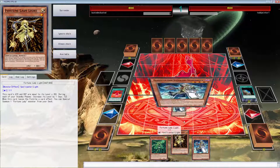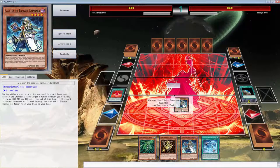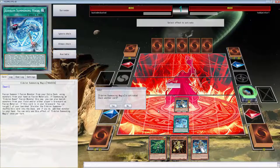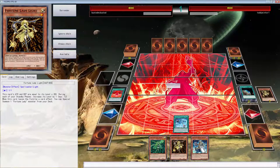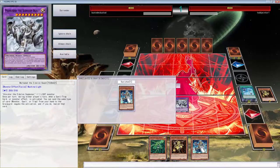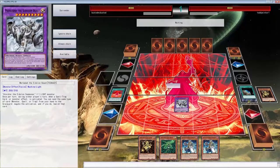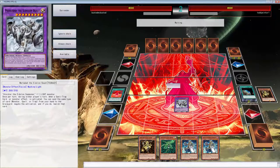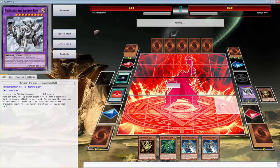I really wish I could activate Future Visions with this. Actually, I know what I'm playing next — Sheiryu Zombies! Somebody suggested it and told me he went to regionals with Sheiryu Zombies using Summoning Curse, so I think that's what we're going to roll with. I want to see how that card works with zombies. You piece of — okay, we're playing against King of Skull Servants.